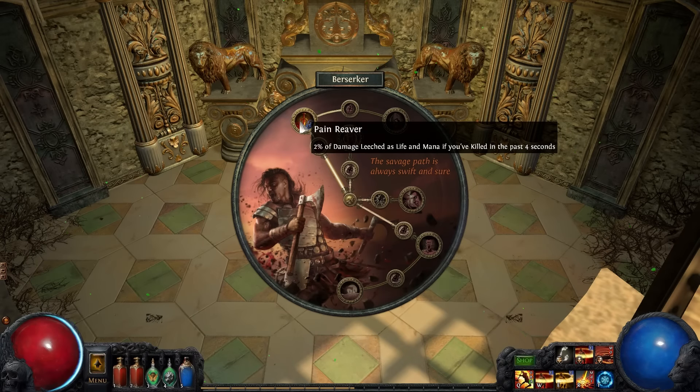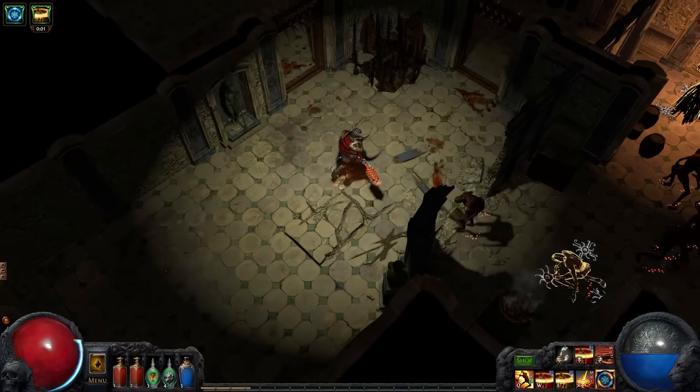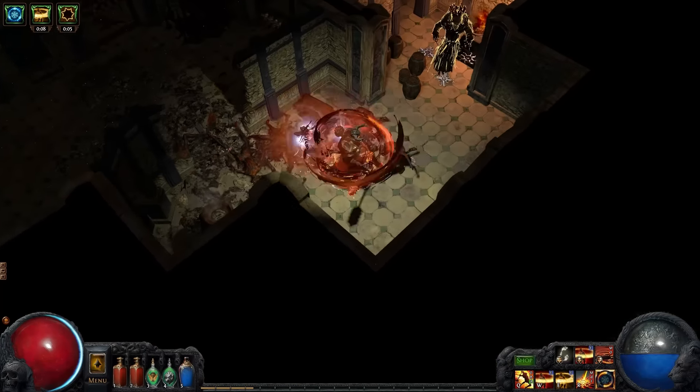Pain Reaver grants him both life and mana leech if he has killed recently. The high mana leech is especially helpful for expensive skills like Cyclone.